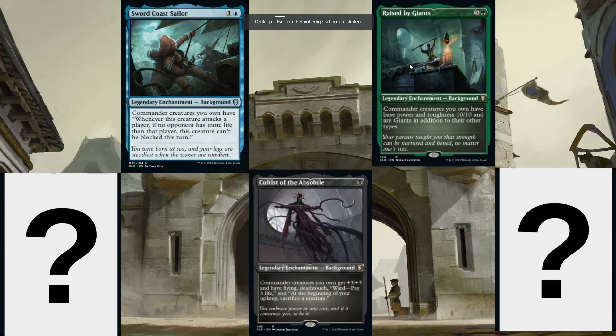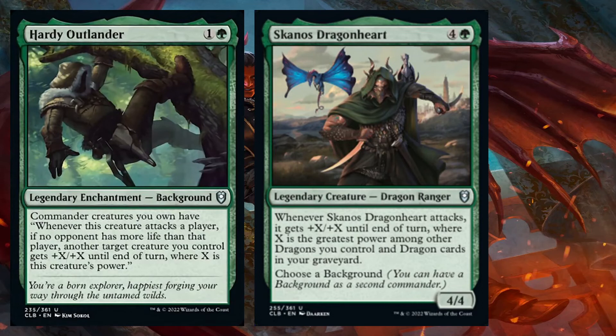Hello everyone and welcome to this top 5 of backgrounds in Commander Legends: Baldur's Gate. Today we will be going through the best, or most interesting at least, backgrounds for this set. Backgrounds are enchantments that can be your second commanders when another creature has the ability to give you a second commander as a background. They are pretty versatile, not too amazing, and there are no new mechanics in them, but they are cool on their own and they can grow your commander.